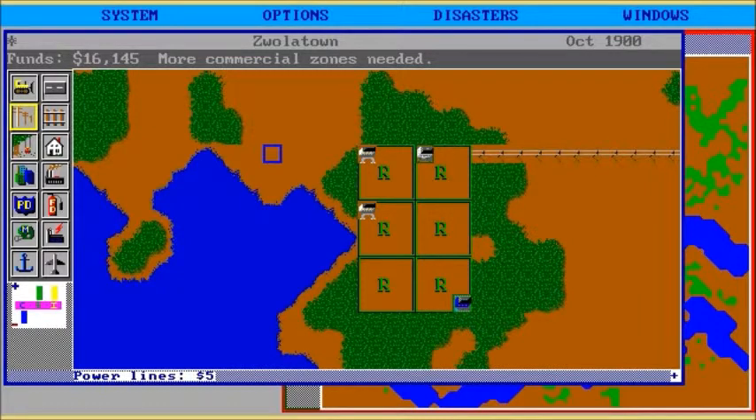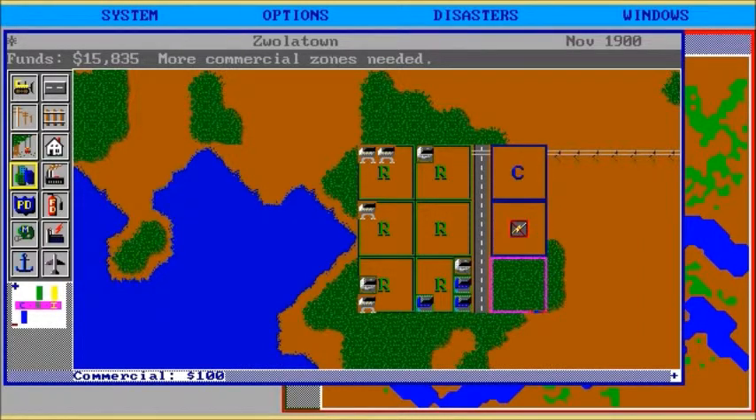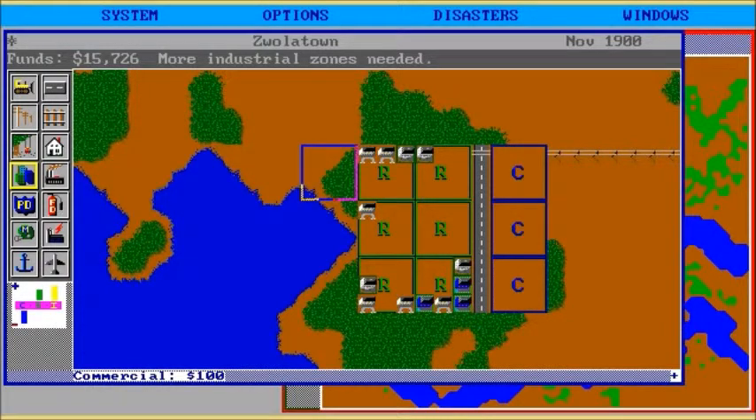Look, I've got people in my town — they should probably have a road. Now they can all drive from that end, down here, all the way up to that end. And we want commercial zones. So yeah, it's a lot more basic than the more recent ones.